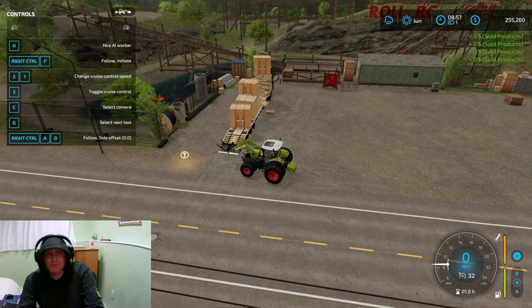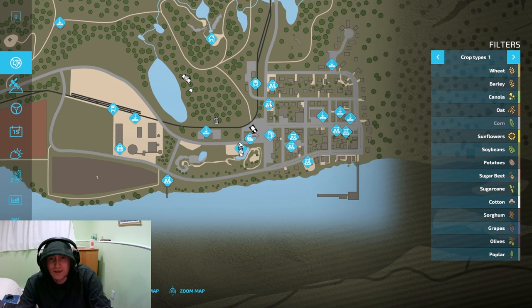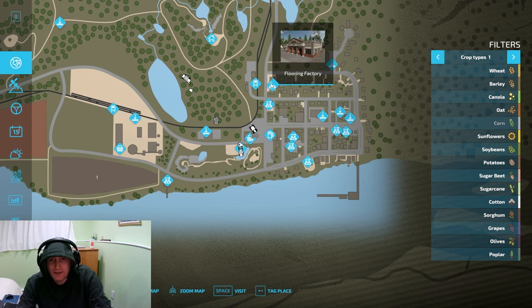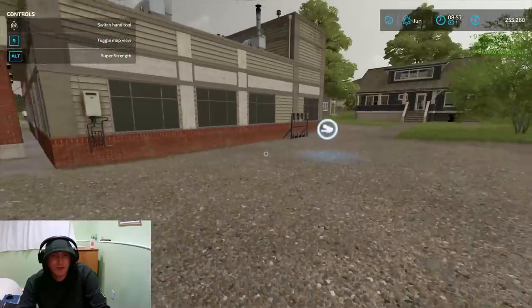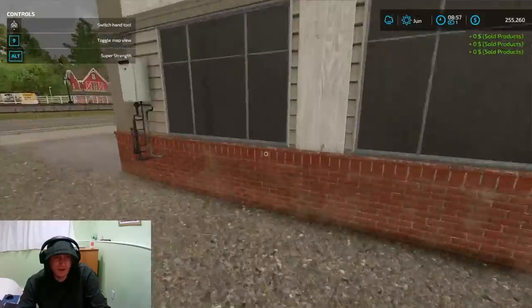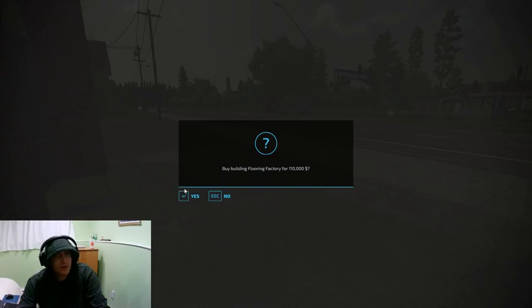Let's go ahead and buy the flooring place - that's the place we're going after. Pet Accessories Flooring Factory. Here we go. Let's purchase. Let that drop off. Here we go guys.